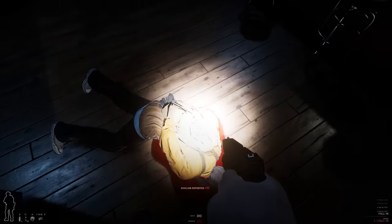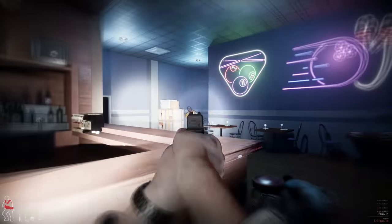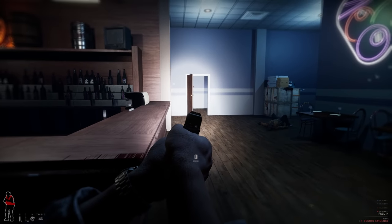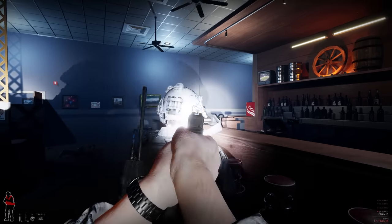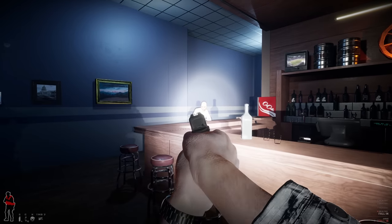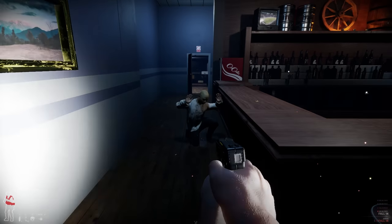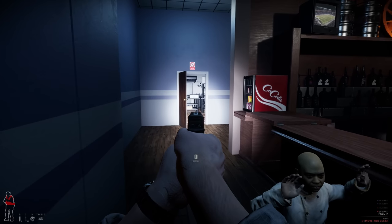Chill the fuck out. Get on the ground now — where's he shooting? I think he shot through the wall. Arms outstretched. Nice shot. You're gonna get fucking shot. Hands in the air, come on. Taser, taser, taser — okay, taser's out. He's cooperating. Stay the fuck there. It works on the civilians.